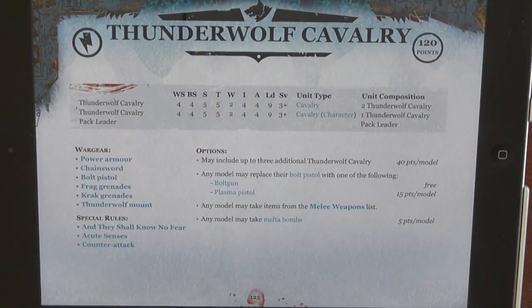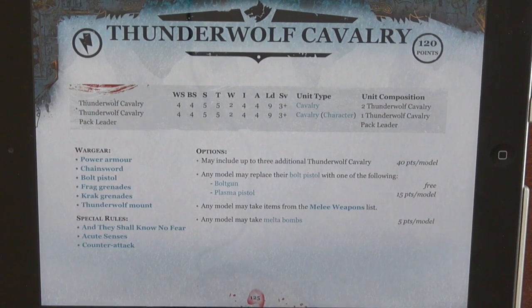And then the Thunder Wolf Cavalry. This is going to be the big winner of the thing. First off, these guys went down substantially — 10 points in reduction, which is awesome. And then their war gear went down a substantial amount of points as well. Plus, now the packs can be bigger. Before, you had 1 to 5 Thunder Wolves; now you can have 6. But you have to have a minimum of 3. So you need to get that extra 50 points to throw into that Thunder Wolf.